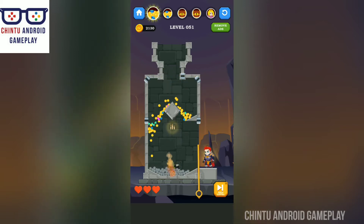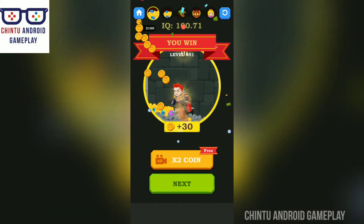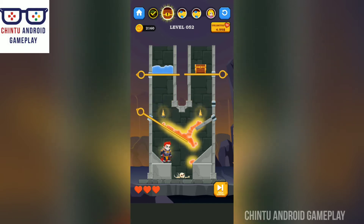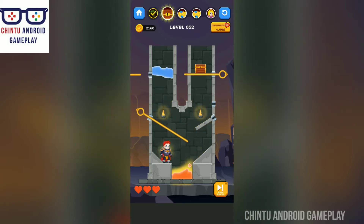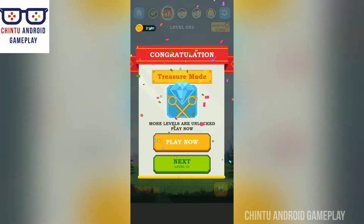Wow, the hero collected all the treasures! Now just release the lava and pull the pins. You have to cool this lava by mixing it with water. Excellent! Now collect your treasure.